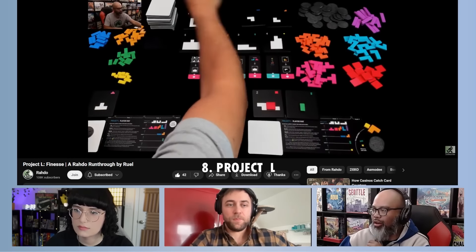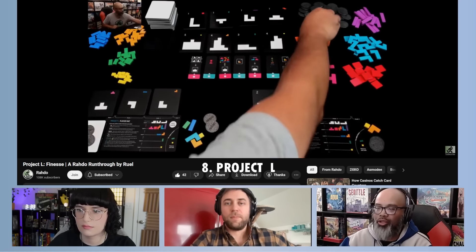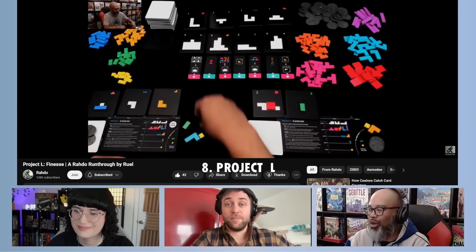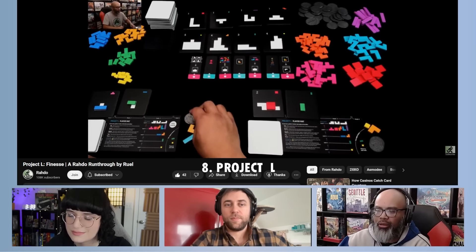Project L is a fantastic choice. I did a runthrough of this for the channel including the Finesse expansion, which adds in-game goals. I've loved Project L for years — it was so underappreciated, and then the company went out of business but came back through Kickstarter. It's pricier than Splendor but worth it — it combines two of my favorite things: tile laying and engine building. What I like best about the expansions is they don't make the game 10 times longer or more complicated; they slot in so nicely. Project L has been a favorite from the get-go.